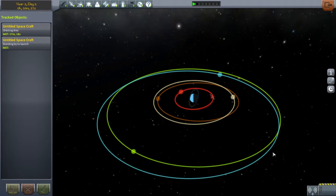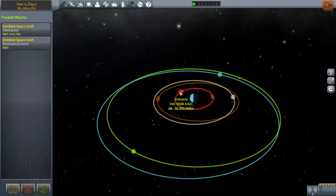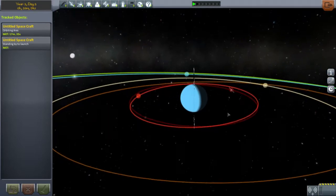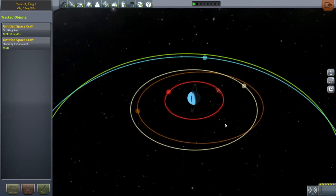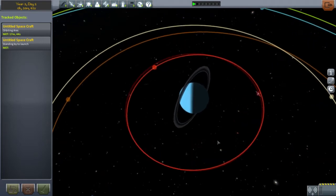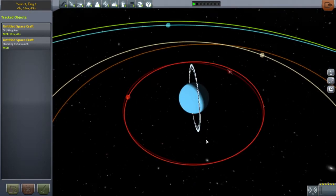The first mod is Sido's Urina System by BigSido. It includes 7 new planets and 8 moons. This is a planetary system, so all the planets are basically moons of Urina, which is an interesting planet considering the inclination of the rings relative to the average inclination of the planets. It's pretty well optimized, to be honest — I haven't noticed any real bugs or anything.